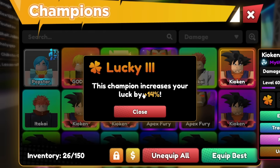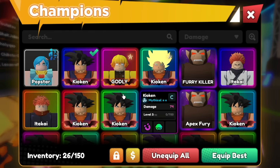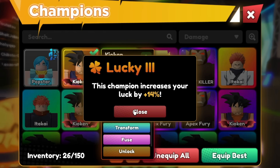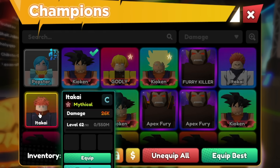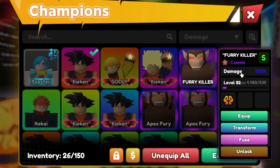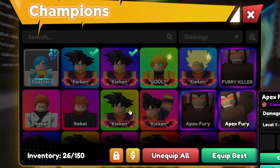Lucky 3 — this champion increases your luck by 14%. Just get a bunch of units with Lucky 3, Lucky 2. Or if you guys can, there's also another passive called Leprechaun. You guys can do the same exact thing, and that's what I want to do for the video. Let's get our max luck multiplier.